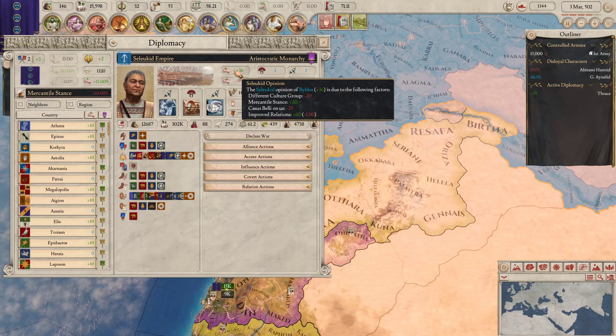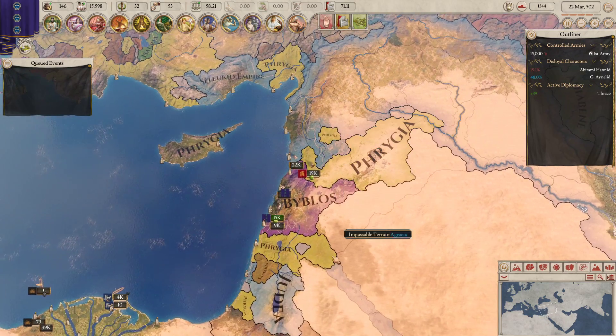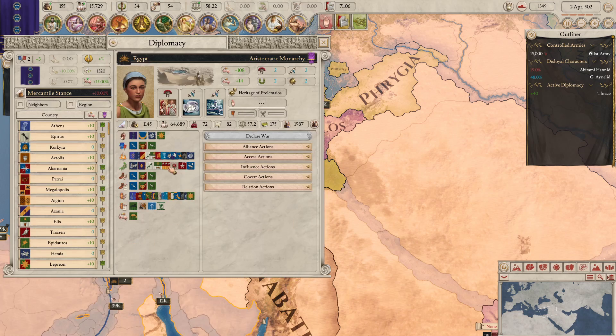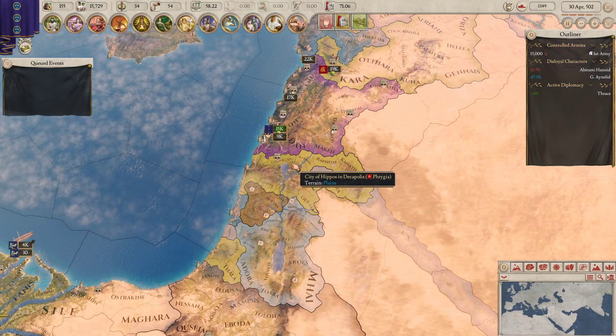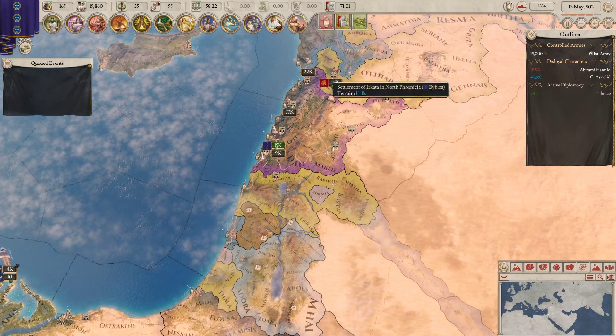Do they like us? They do like us a little bit. They do have a Casus Belli on us though, which is a bit of a worrying problem. But I think we should be good because we do have an alliance with Egypt, which means if they do attack, Egypt would come in — and they're pretty strong. Are the fridge at war again? Not yet. The best thing to do would be to wait for these guys to actually get in a war, and then we could probably go in and try and take a little bit of land off them.